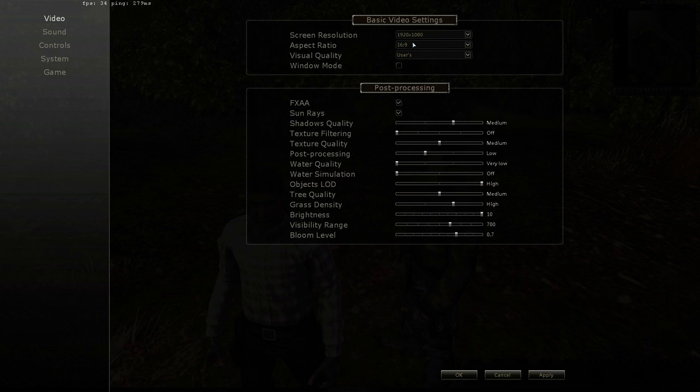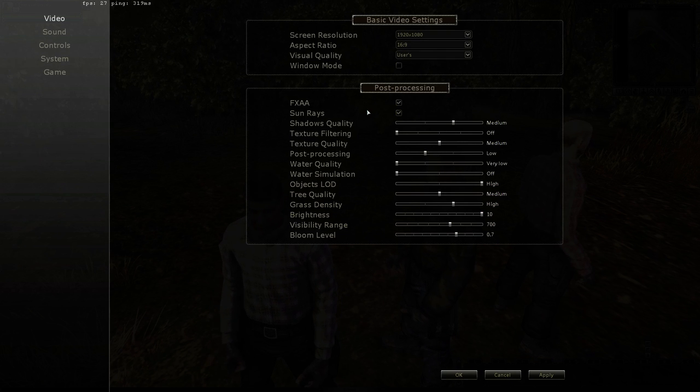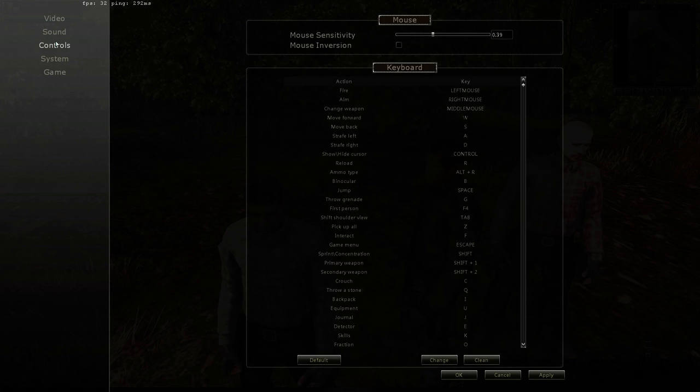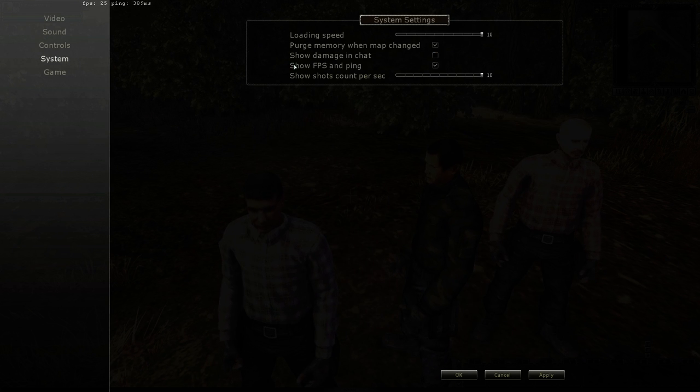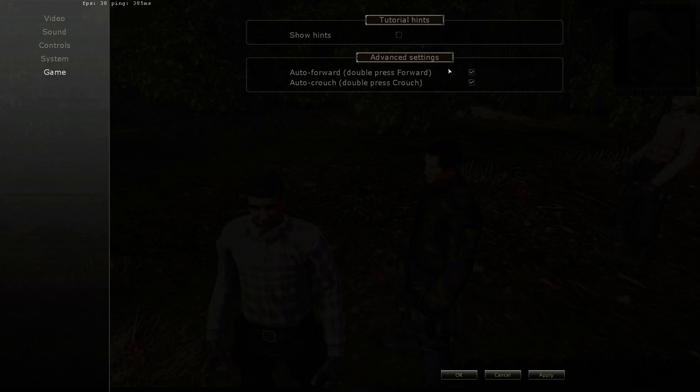I'm going to use the simple basic setup so there's no confusion in my videos between your keys and my keys. I recommend that you change your video settings — this game did not auto-detect my video settings and it had the wrong screen size and wrong aspect ratio. I had to change that, which improved my game quite a bit. I'm also going to run with show frames per second and ping. I recommend when you're starting out to use the tutorial hints as well by clicking that box.